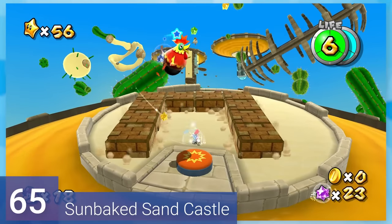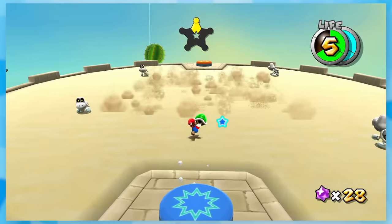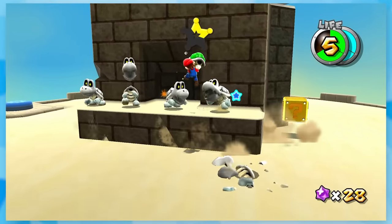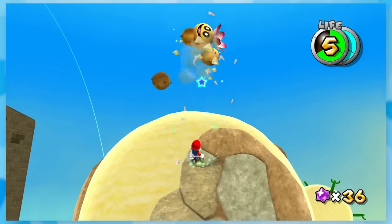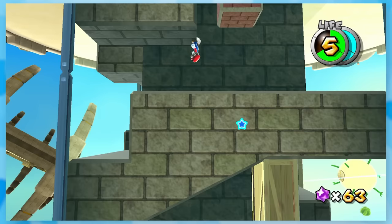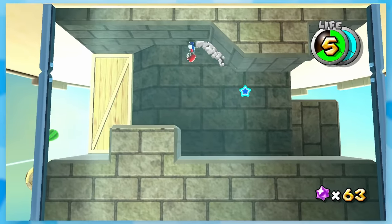65: Sunbaked Sandcastle. Here we have a star that has a lot of waiting. A tower goes up and down from these switches, and you can only get so many star bits at a time. So you'll wait around until you can grab them all, hit this Pokey with a melon, and then climb up a tower upside down while sand is rising to squish you. This is supposed to be a scary moment, but the sand is so slow that there's nothing to sweat over.